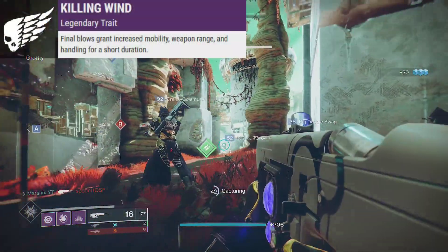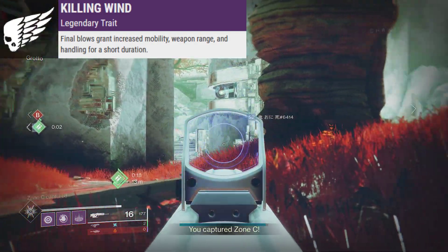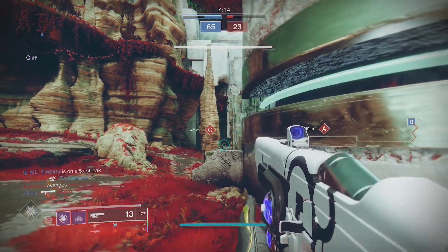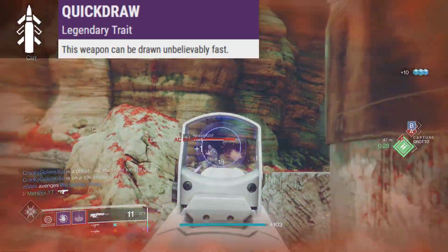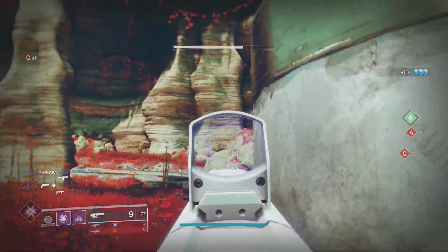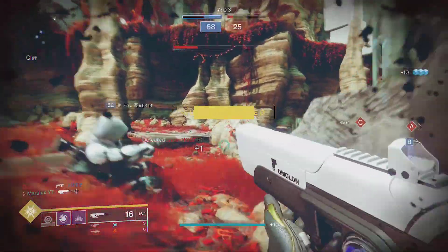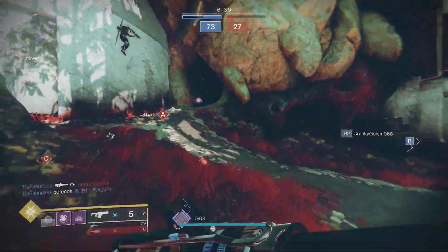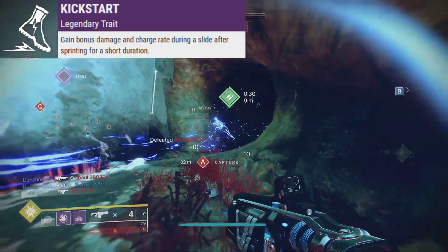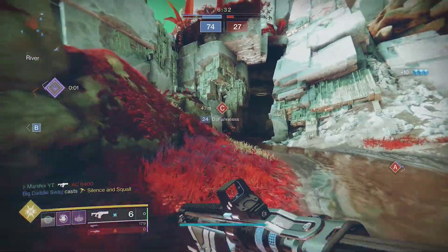Killing Wind isn't high on my list but it's still pretty good — increased mobility, range, and handling after getting a kill. Quick Draw just got nerfed, but it can be fun to pair with Backup Plan. Backup Plan reduces charge time and handling after swapping to this weapon, which is great against shotgun rushers and really anything. The final perk to consider is Kick Start, which grants bonus damage and charge rate during sliding — good if you like to slide around like a Stasis Titan.